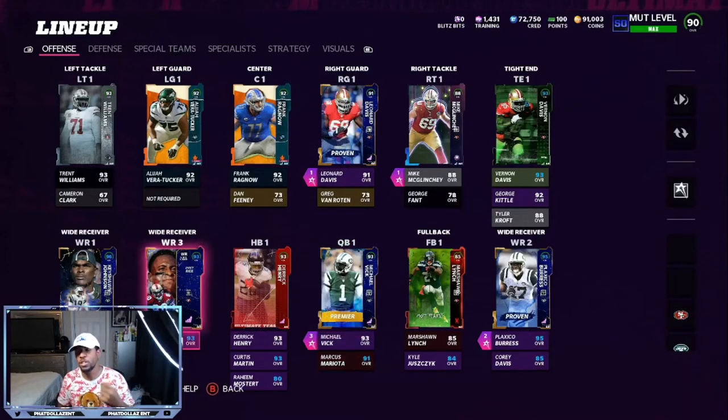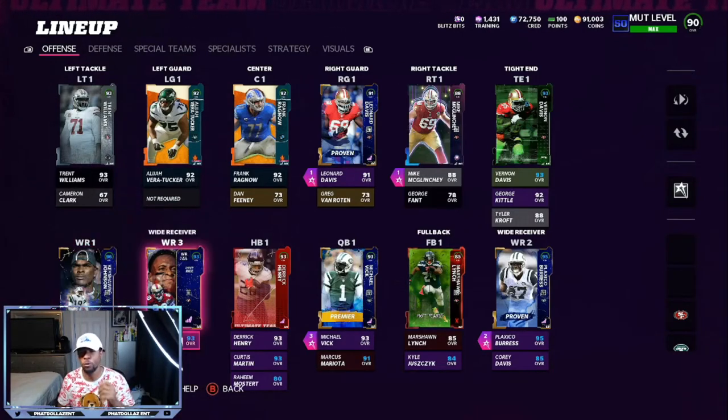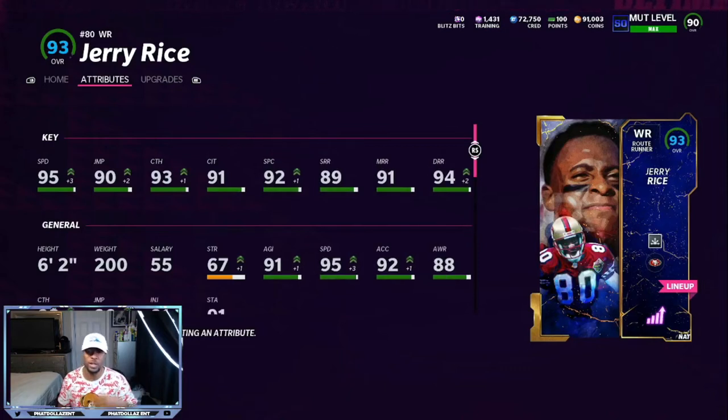Right here I have Jerry Rice — he's due for an upgrade in the future. We have Keshaun Johnson, 96 overall; I'm running Route Tech on him in Slot Apprentice, as he's a route runner archetype. Jerry Rice also has Route Tech, and he's boosted up to about 95 speed right now with his current card.